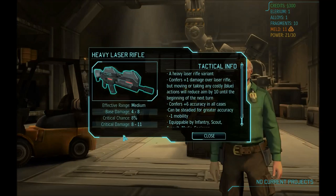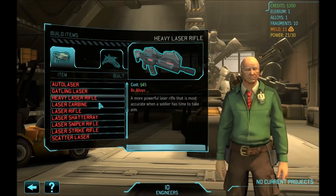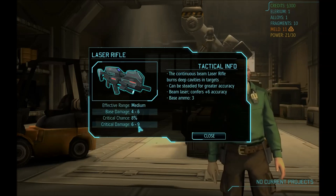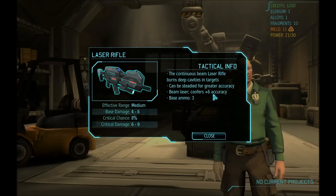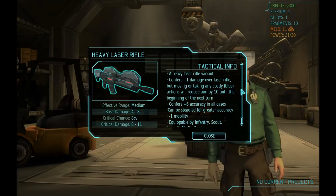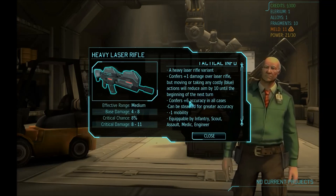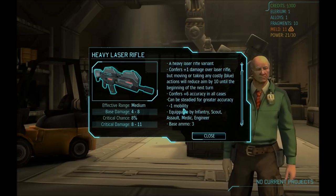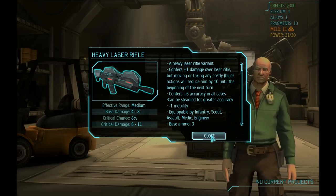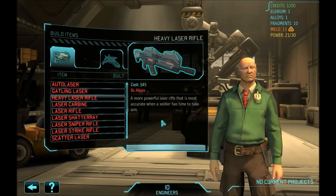Heavy laser rifle has base damage 4-8 with 8% crit and 8-11 critical damage. Your regular laser rifle has 4-6 damage, 8% crit, and 6-9 critical damage. Base ammo is 3 and it confers plus 6 accuracy. The heavy laser confers plus 1 damage over the laser rifle, but moving will reduce your aim by 10 — though it still has plus 6, so it effectively reduces aim by 4 toward the soldier's normal aim. It also confers minus 1 mobility, which is not so good.